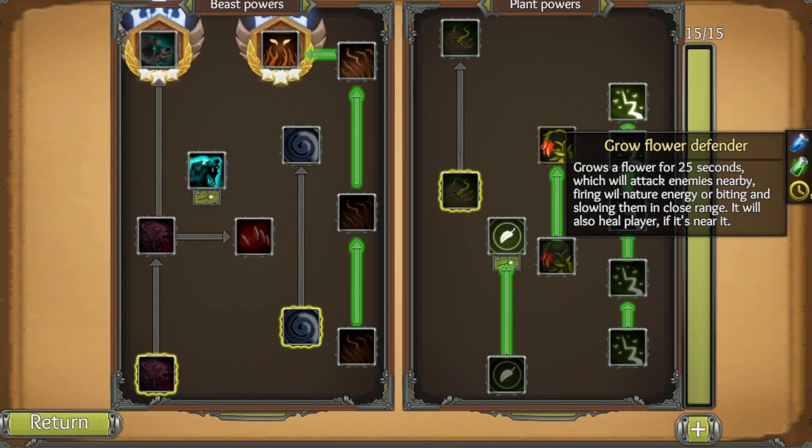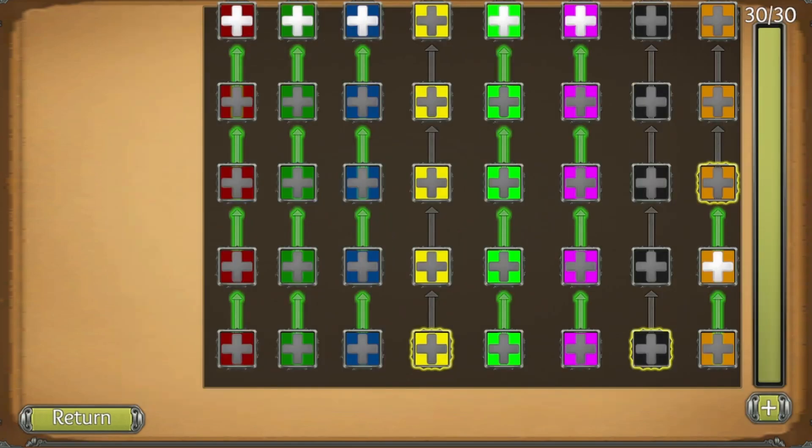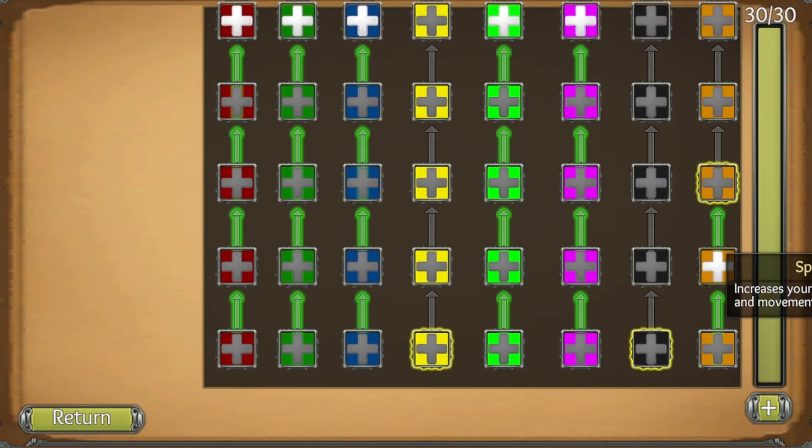Grow Flower Defender grows a flower for 25 seconds that attacks nearby enemies by firing or biting and slowing them, and heals the player when nearby. Nature Power level five increases nature spells by 70 percent. In talents: five points in health bonus (500 health), stamina bonus (375 stamina), mana bonus (375 mana), range damage bonus (250 percent), and magic bonus (125 percent). Two points in speed bonus giving six percent attack speed and 0.5 movement speed.